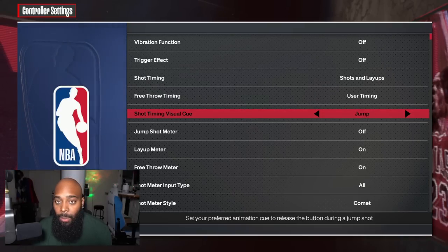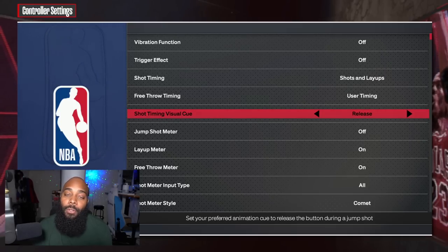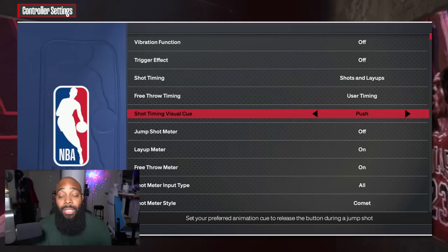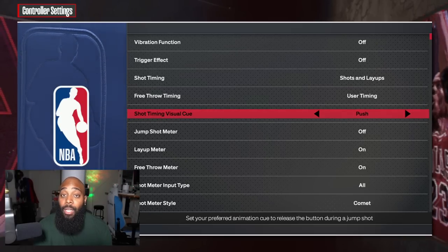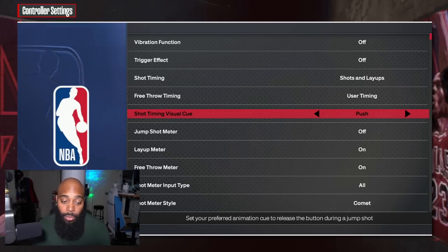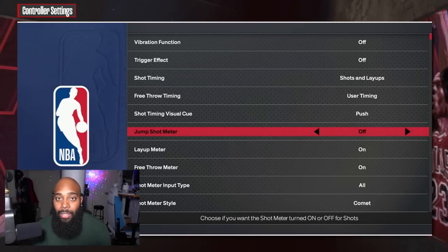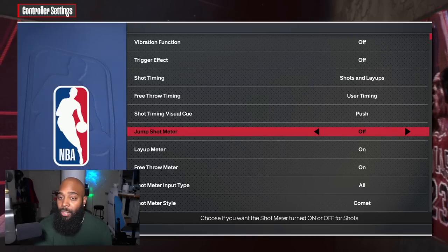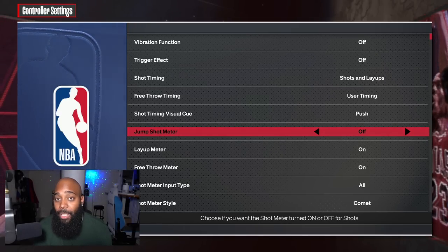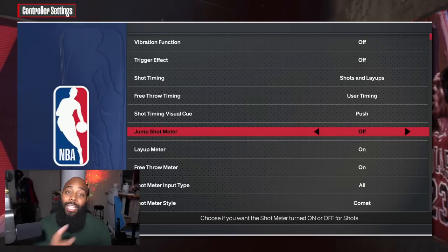Think of it like this: jump is like very early, set point is like early, push is like late, and release is like very late. I've always played on late, so I chose push as my shot timing visual cue. As for the jump shot meter, I never play with one — I find a jump shot I like and shoot it at least 60 to 100 times before going online. I chose JT Thor. You can keep your meter on if you like, but you get a 20% boost if you turn it off.